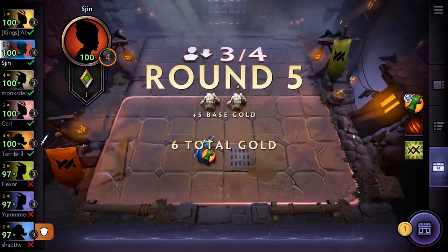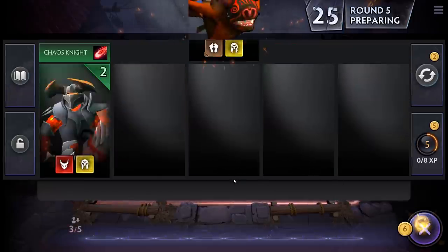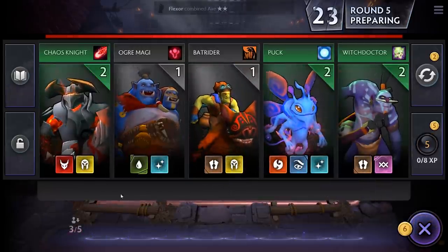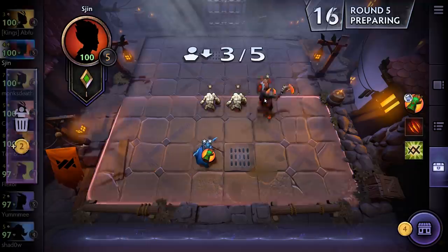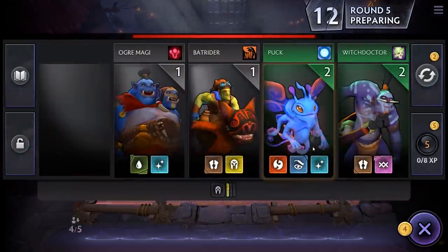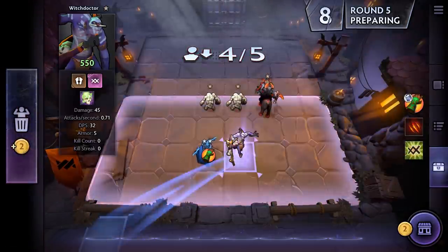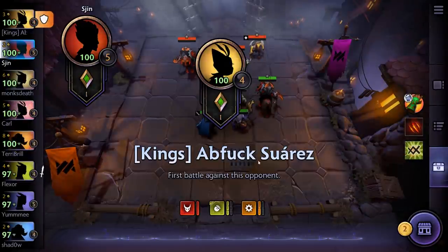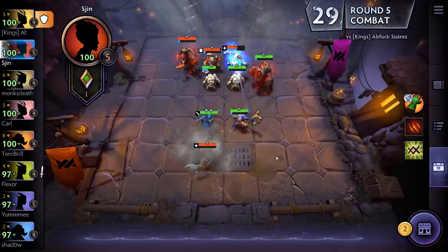I really wish I'd picked my items quicker. You don't get very long to pick through your items, so we're going to try and look for some Savage units. I think it's important to grab a demon early on because they get quite a boost from being the only demon on the team. We've also got four gold to spend on another unit, so let's put a Warlock down because that will help with our item.